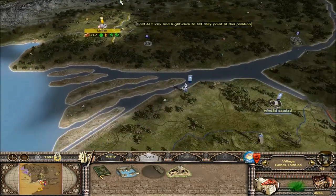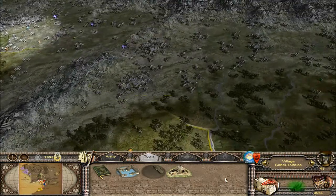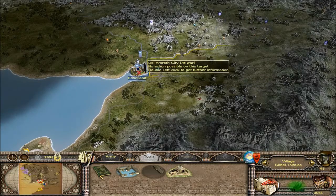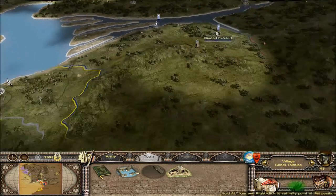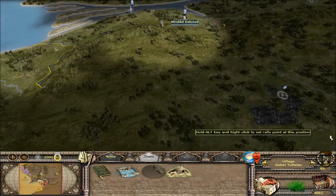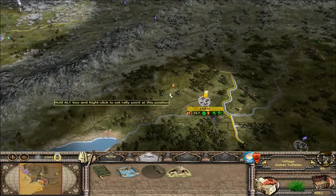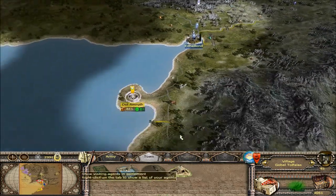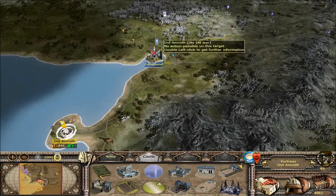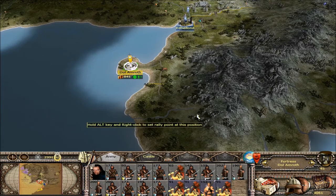Everything's looking pretty good up here in the north. Continuing to push our way up into here. Most of Dhal Amroth is destroyed except for Edelond right here. And a couple territories down here. I'm not too worried about those because they're still fighting Harad down there. What I'm going to do is once this army here is all built up, I'm going to push them into Edelond. They are very close to being fully built up.